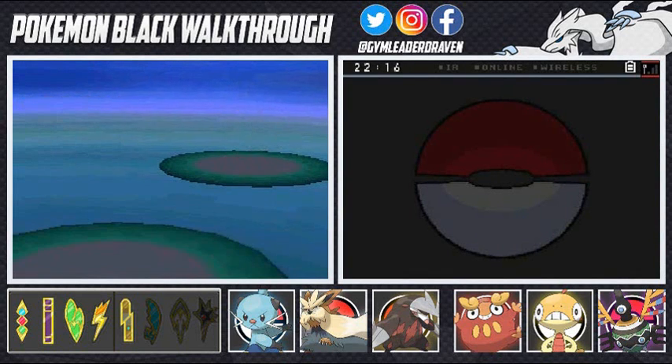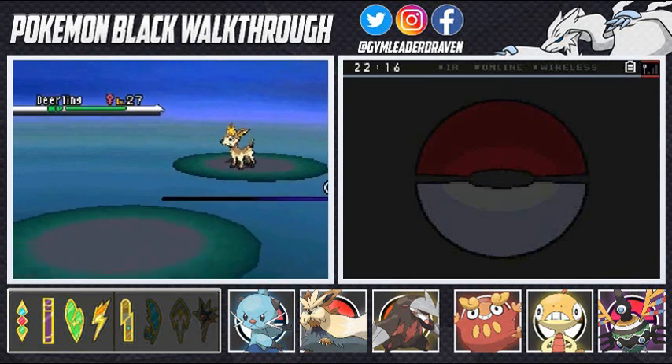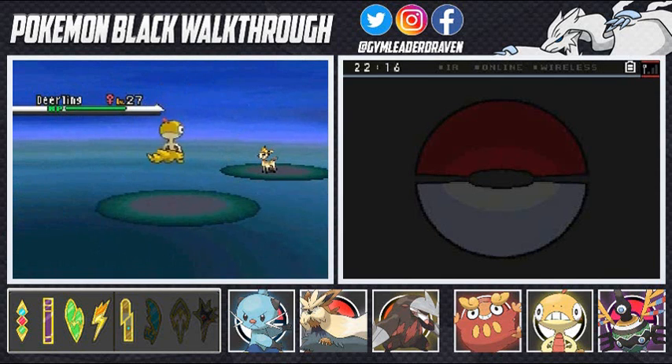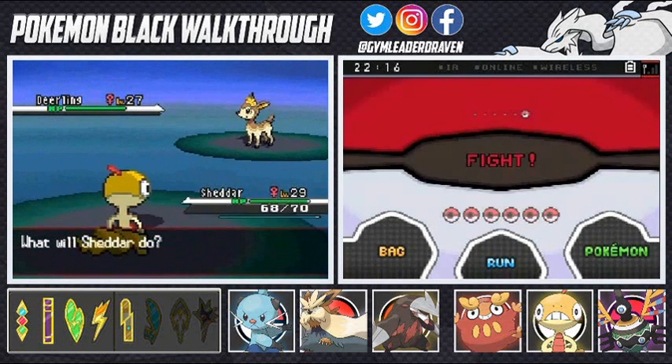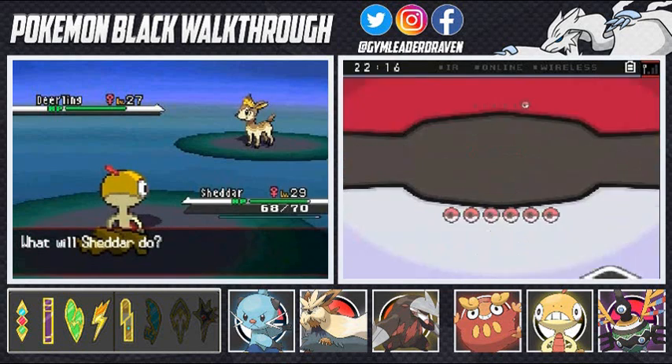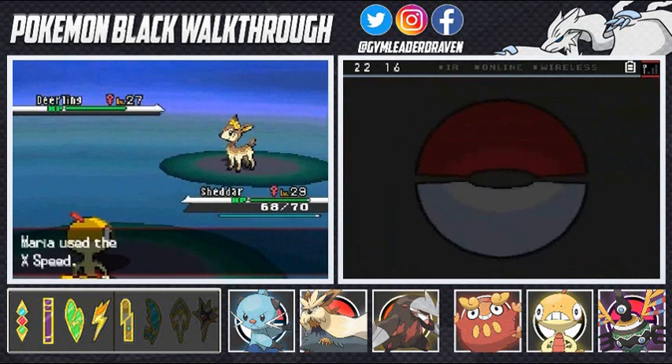Here comes Maria, coming with her Deerling. Wait, hold on — if you guys have no time to capture a Deerling, then how come your scientists are out here with Deerling? That right there is another question for another time that won't be answered.